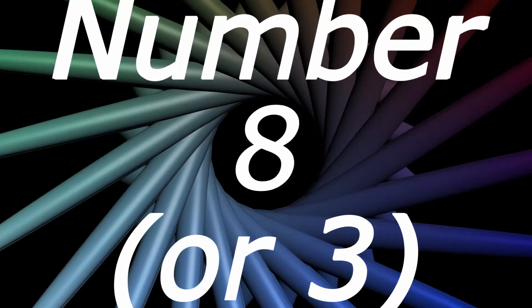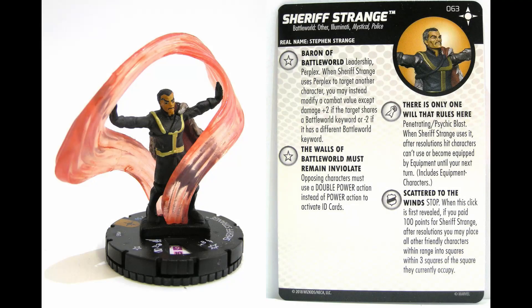Number 3 on the list is Sheriff Strange. He gives plus 2 to anybody with Battleworld. When I saw Sheriff Strange, I immediately thought of God Doom. I don't have God Emperor Doom yet — probably my most wanted figure. But when Doom takes over and Dr. Strange is his personal Sheriff, that's badass. You get plus 2 for Battleworld characters, and Battleworld has a ton of characters, so I think it's really cool.